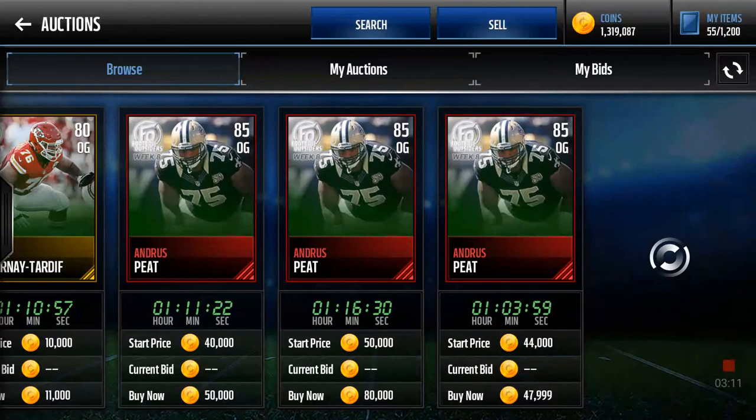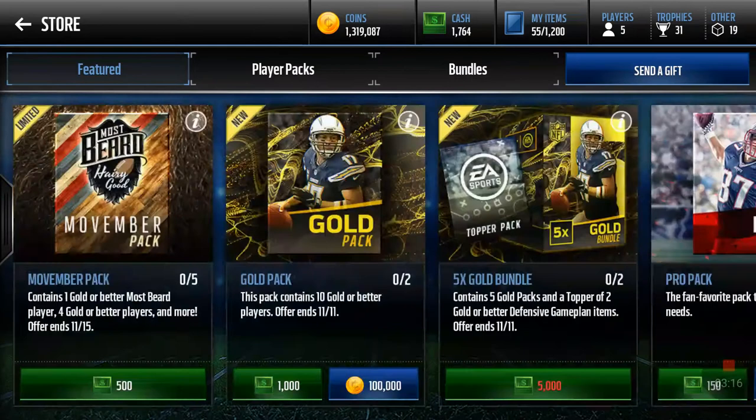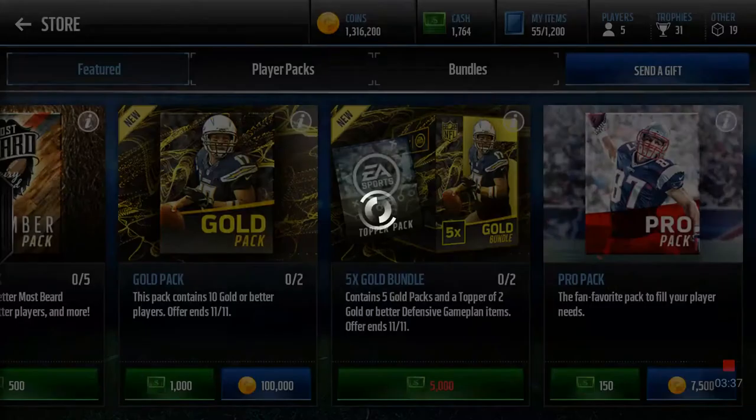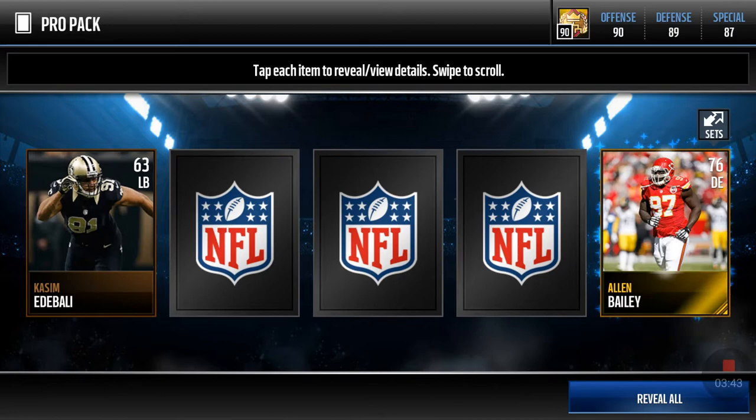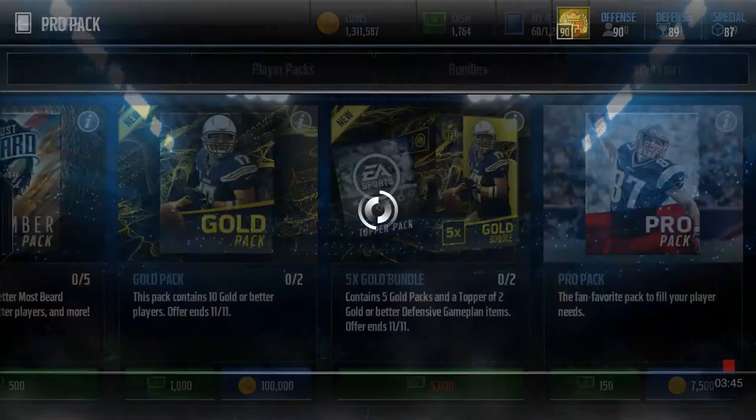Since it's Friday we gotta pull pro packs. Let's go to the store — they got gold packs which I'm really tempted to open, but I'm not because that's 100,000 coins I'm not going to throw down the drain. They got Movember packs too — 500 cash, I'm not paying because that's losing money. So we're going to go to the regular pro pack as we always do, the mighty pro pack, because we always have some type of luck there.